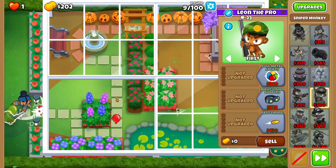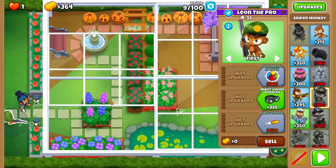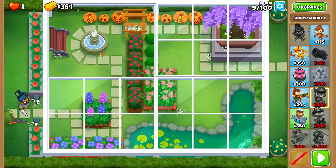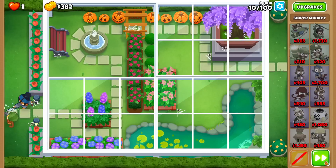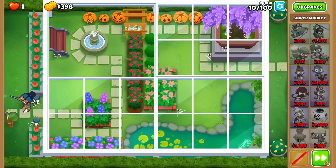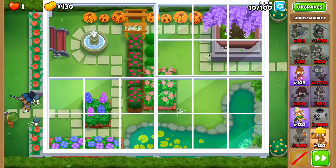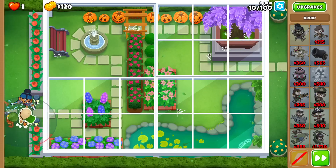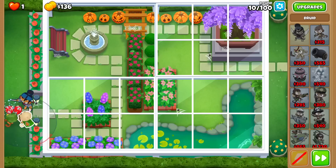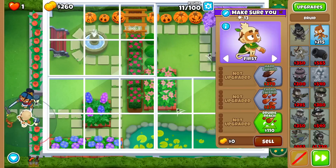Sniper on first, I think. I don't know what I want to do after this, but there are other infinite range options I'm thinking of. Like maybe the 1-3-0 Druid - it's always solid early game. Maybe I can even go for a Spirit of Forest if I can save enough money. Let's commit to the Druid, because even if Bloons get to the exit, it can come in clutch once it targets with a vine attack.